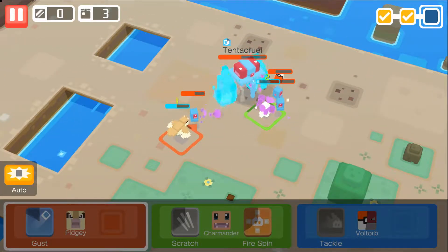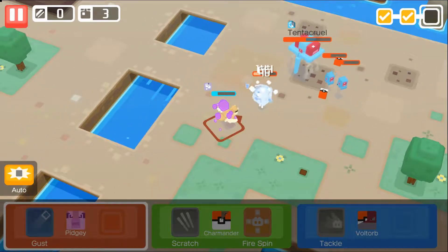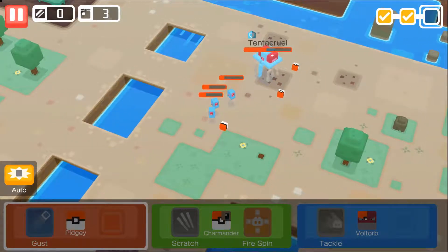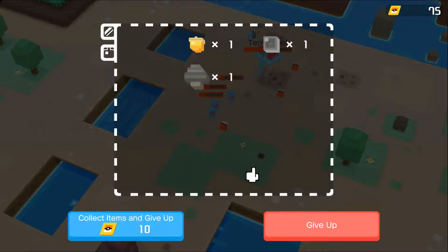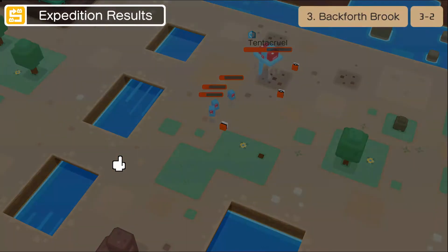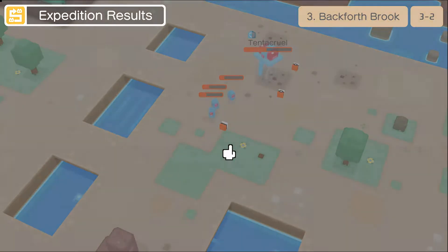Our tank comes back with full health — there's a decent chance we can win this. Oh my god, Charmander — oh no no no. You can use beam tickets to collect the items you found along the way. No, give up on him. So sad. At least you guys got levels — that's something. Charmander got another power block, means he's gonna get so much stronger.